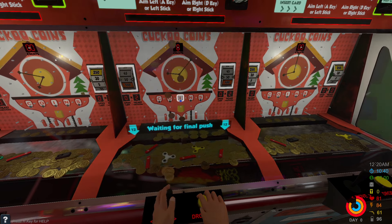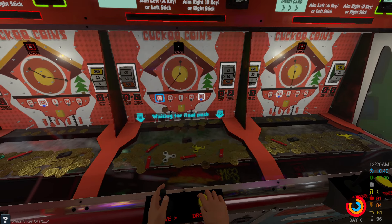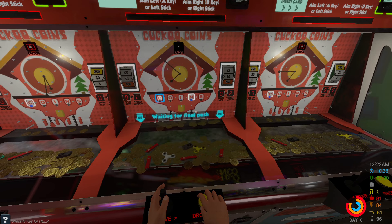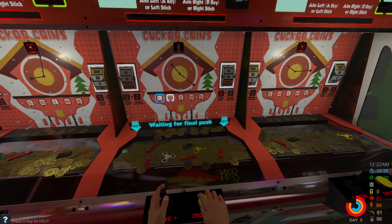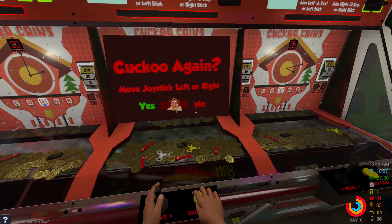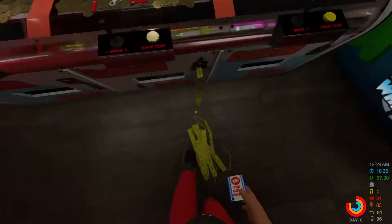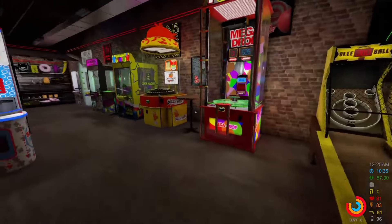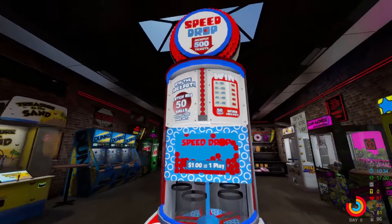Any tickets you win you can redeem for prizes, which you can also sell for money. Wait for that final push every time you do a coin pusher — it gives you a couple of seconds to make sure nothing extra falls, but be careful because stuff can still fall after time runs out and that doesn't count. Let's go take our tickets — we got 2,000 tickets, not too bad.